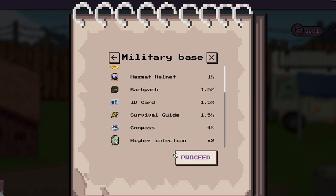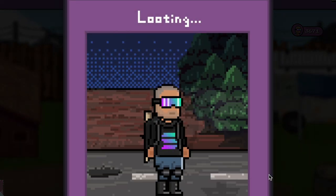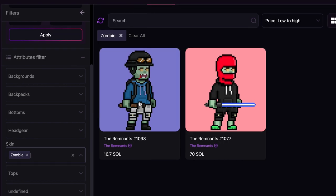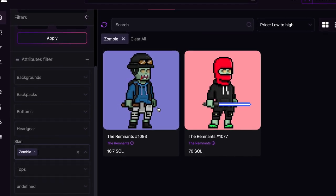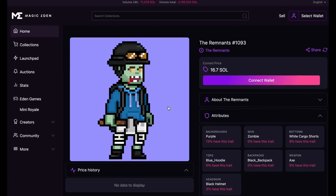Every time your remnant goes out looting, there is a very small chance that he gets infected and becomes a zombie. Zombies are incredibly rare and give you an in-game advantage over normal remnants in future versions, thus making them more valuable on the secondary market and more valuable in the game.